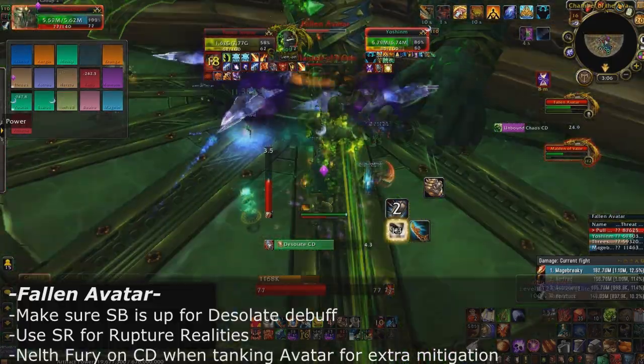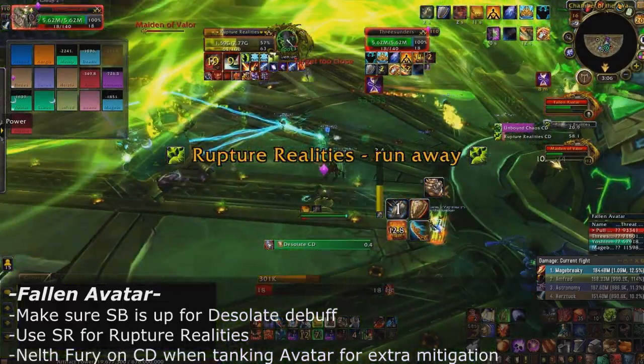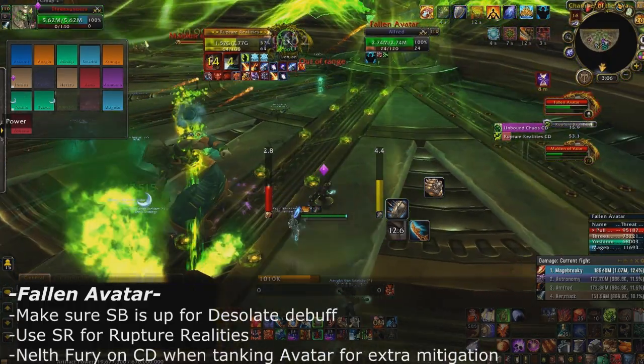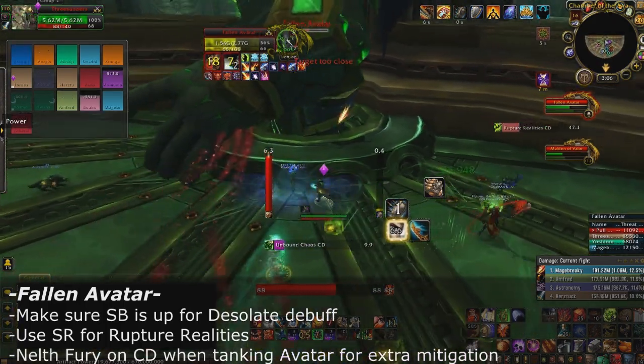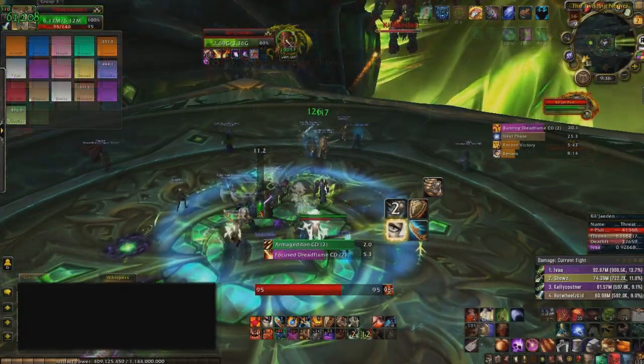In phase two, you can save Spell Reflect for when you're positioning Fallen Avatar and you jump into the lava — that mitigates the lava damage. The large majority of damage in this fight comes from Fallen Avatar's melee, so use Neltharion's Fury whenever it's off cooldown while actively tanking to lower incoming damage.